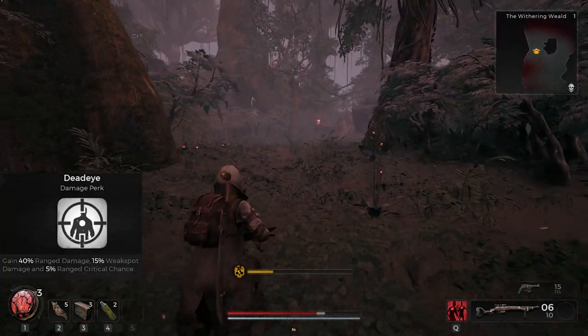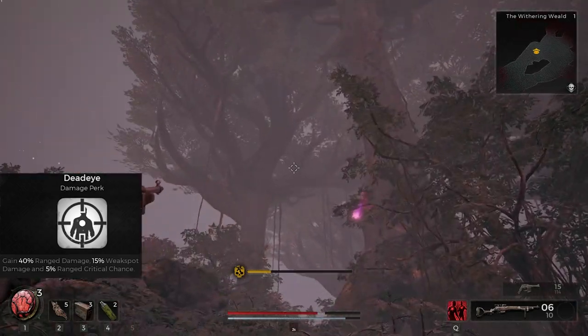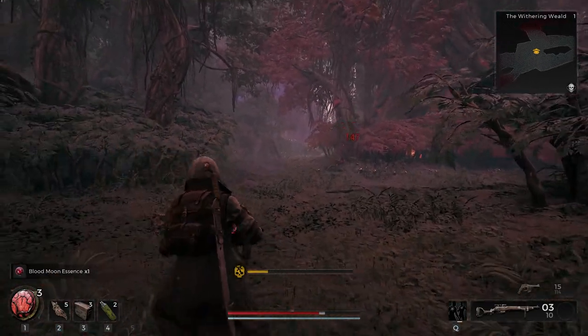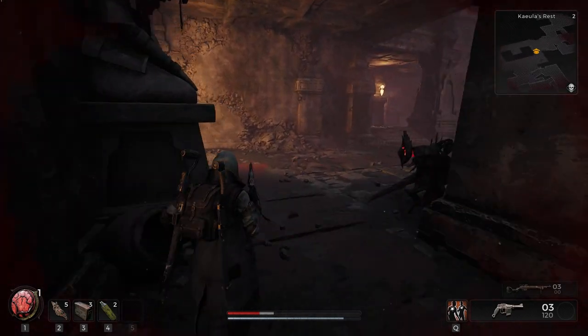Your first perk is going to be Deadeye — gain extra damage for your range, weak spot damage, and range crit chance. That's good, but there are fights where weak spots won't really be a thing, which is rough for your prime perk and also your first perk.